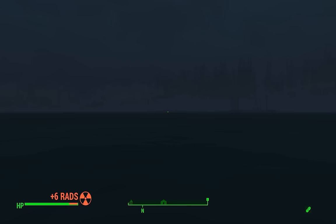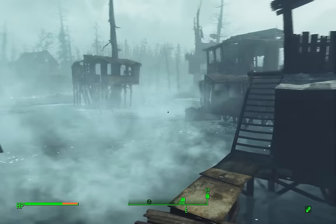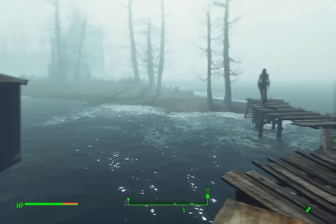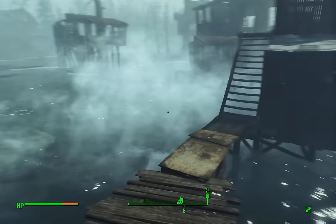The second steamer trunk is found near Haddock Cove. Watch out for Mirelurks here and watch out for things that jump out of the water at you. I encountered a legendary Mirelurk Deep King which literally jumped out of nowhere and almost killed me, so watch out for that.